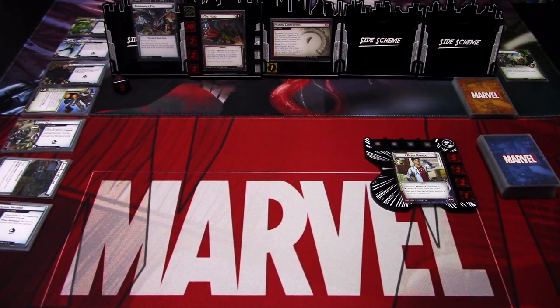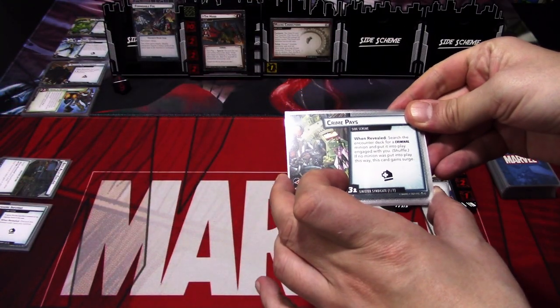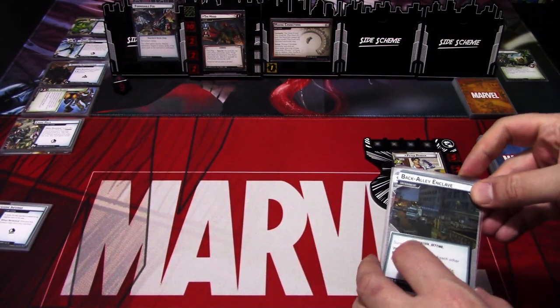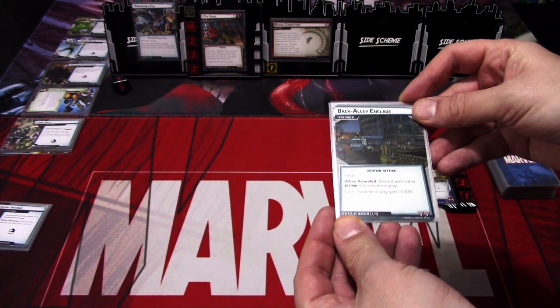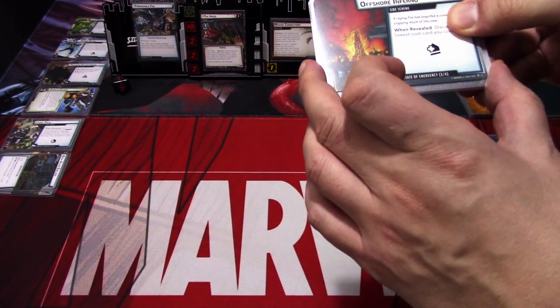A lot of the Green Goblin modular sets are in this list of modular sets we are using. So we have seven modular sets, which include a mess of things: Power Train, Running Interference, then Goblin Gimmicks, and then we have three from the Hood scenario pack. So we have the Sinister Syndicate, Streets of Mayhem, and State of Emergency.